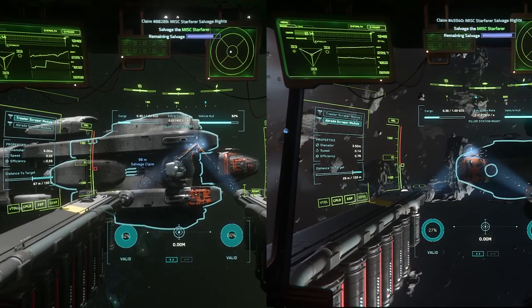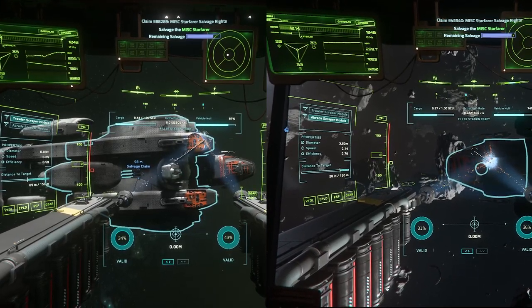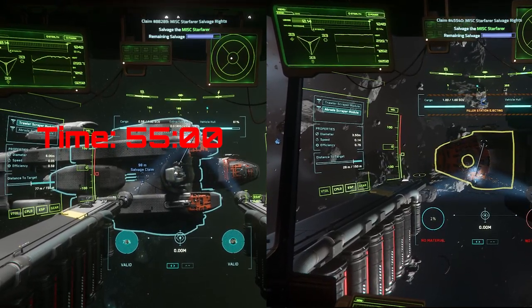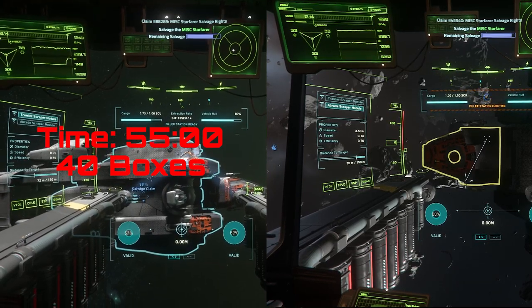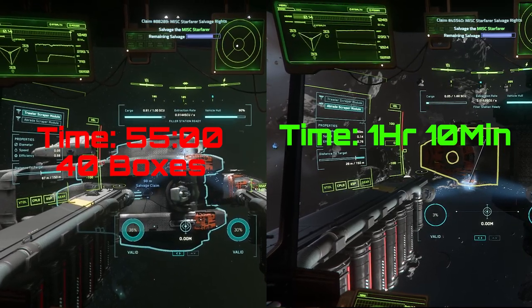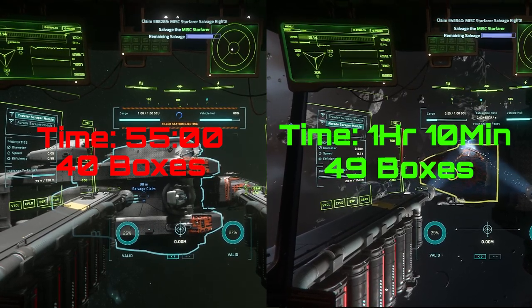I thought the trawler was just going to wipe the floor with everything, and it did do a really good job. It has a bigger circle as you can see. It took me 55 minutes to do the whole Starfarer — not counting travel time since I had to dump halfway through and come back — and I got 40 boxes. That's awesome. But with the abrade, in an hour and 10 minutes excluding travel time, I got 49 boxes. So for an extra 15 minutes I got an extra nine boxes.